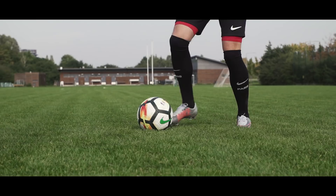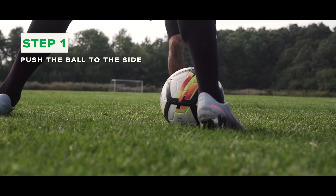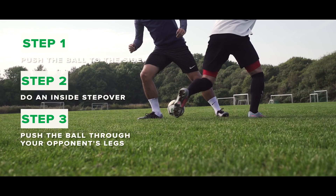Number four: the inside step over panna. Push the ball to the side with your strong foot. Do an inside step over with the same foot in a quick motion. Now jump and push the ball through your opponent's legs with your weak foot. Hey Phil, do you need a tissue to wipe up those tears mate? Somebody call an ambulance, we've got a panna victim.